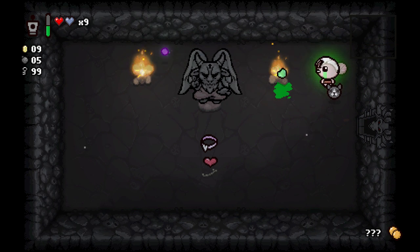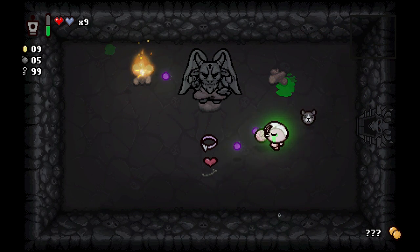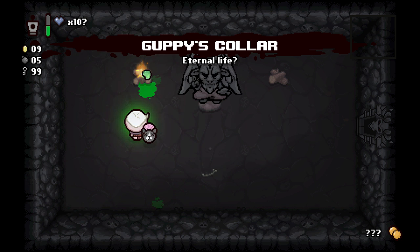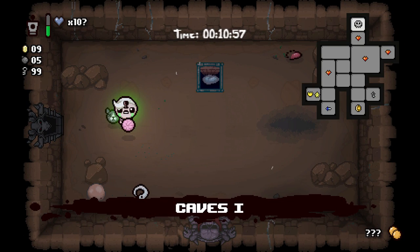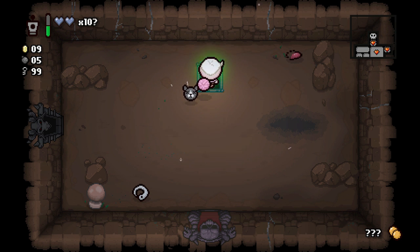What do we have for the double deal? Guppy's Collar — that's two Guppy pieces! We have the cat head so we have a chance of respawning at least nine times. Let's take that and go down.